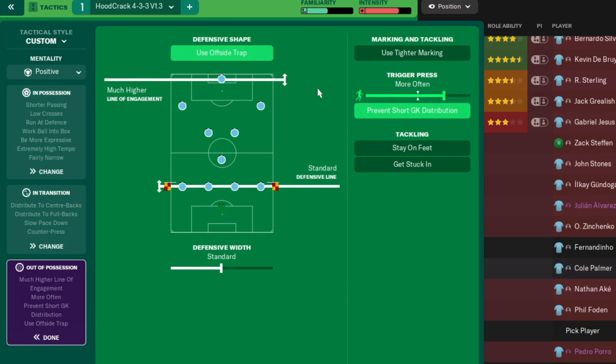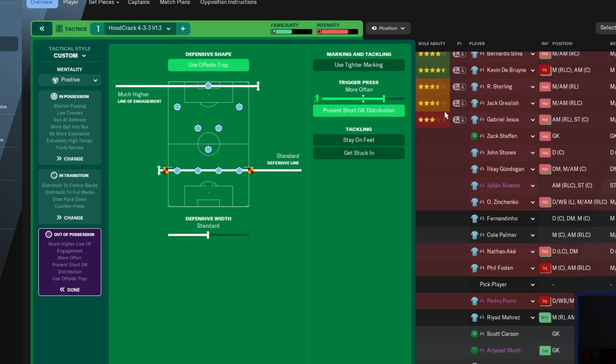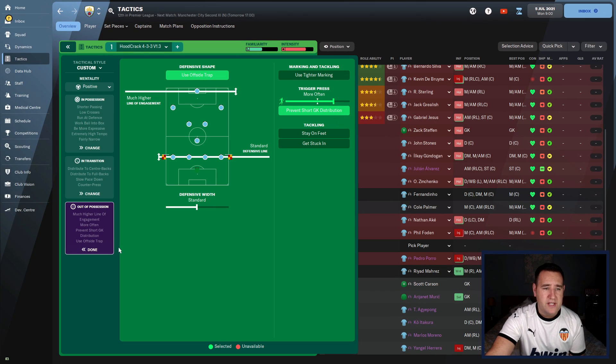Out of possession: use offside trap, much higher line of engagement, standard defensive line, defensive width standard, trigger press more often, and prevent short goal-kick distribution. That's your lot.